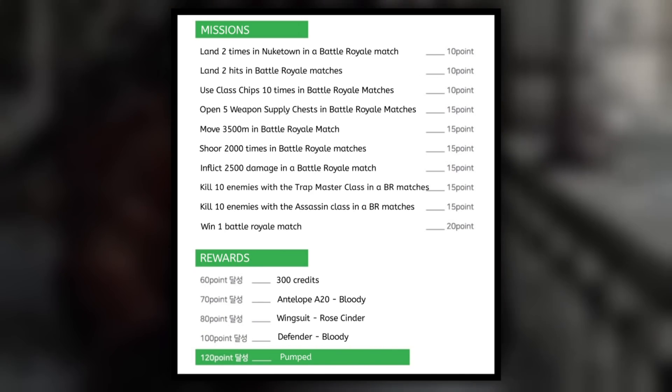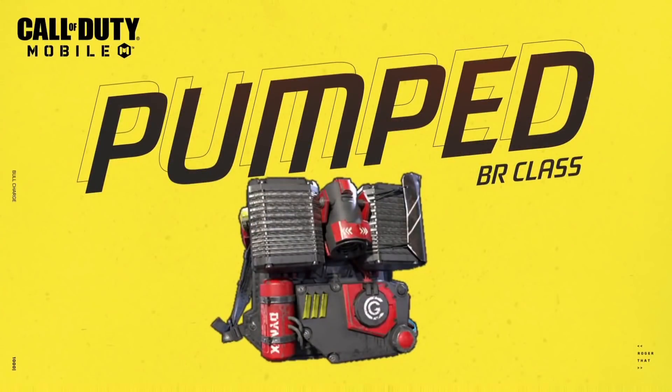At 120 points we get the new Battle Royale class, Pumped. This new BR class known as Pumped essentially gives you a jet pack ability in Battle Royale — check it out.